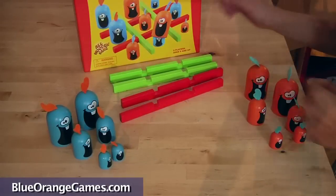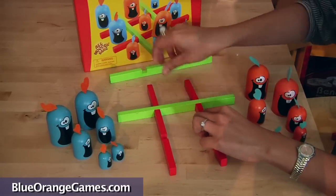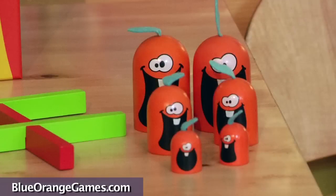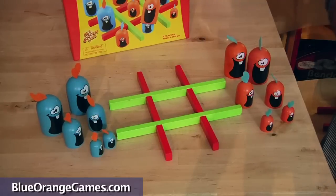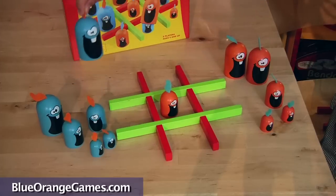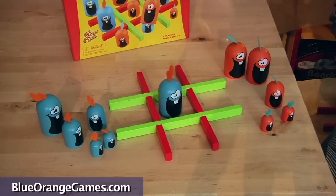The game begins by the players building a playing grid with the four wooden bars. Each player has six blue or orange wooden Gobblers. There are three different sizes of pieces and you begin by simply putting a Gobbler of any size in one of the spaces on the grid. The next player can either put a Gobbler in a new space or gobble up the other piece with a larger size Gobbler.